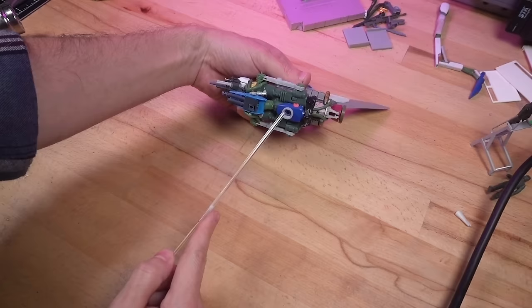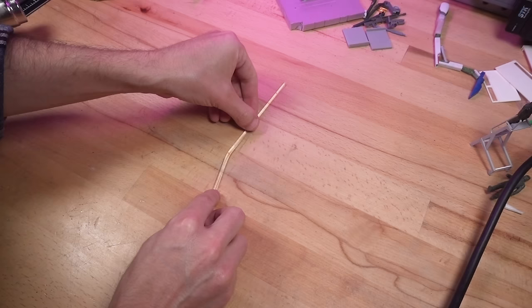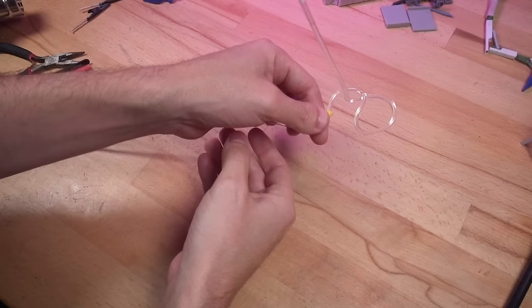I wasn't too confident that my spindly stick legs would hold up the weight of the walker, so I decided to add a thick fuel hose to the underside for some extra support. To craft it, I heated up this 2mm acrylic rod, which basically turned it into a wet plastic noodle. This allowed me to easily bend and form the rod before it cooled and hardened. For added texture, I slipped on some heat shrink tubing.